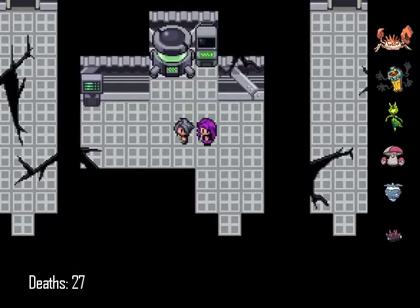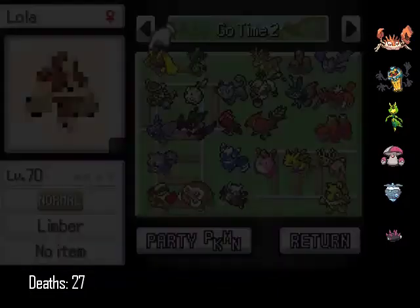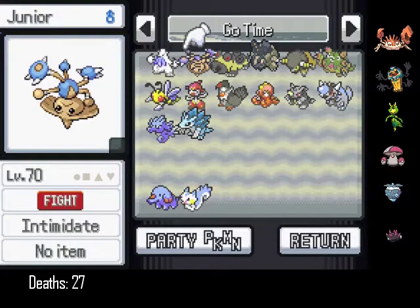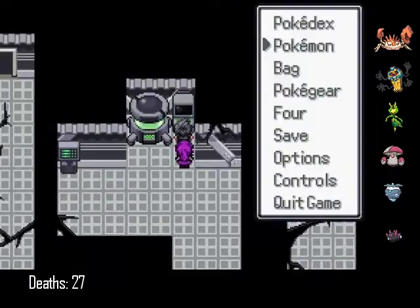So that took forever, but everyone is level 70. Everyone — except Pituv, because Pituv is going to be an Aerodactyl one day, but that's for later. And I got the two pickup mons up to level 71.